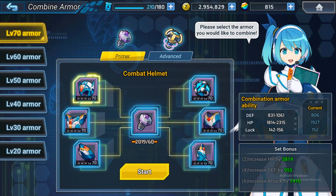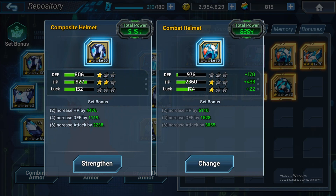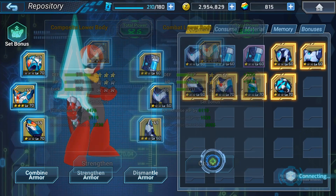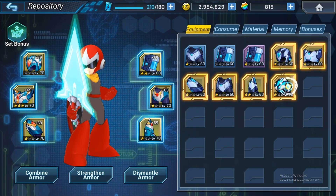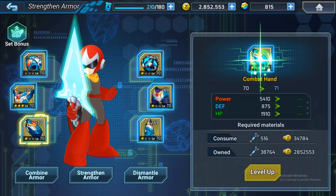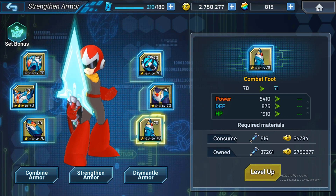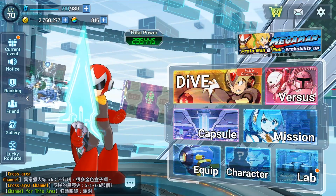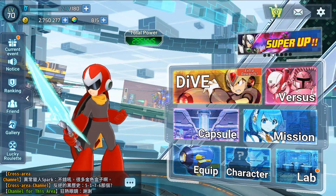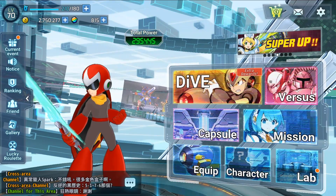I'm not going to use up all of this, so right now I will just change all my armor to level 70. Don't forget to strengthen the armor as well. My power increased to 295,000 — that's around a 10k to 15k power increase after using the new armor.